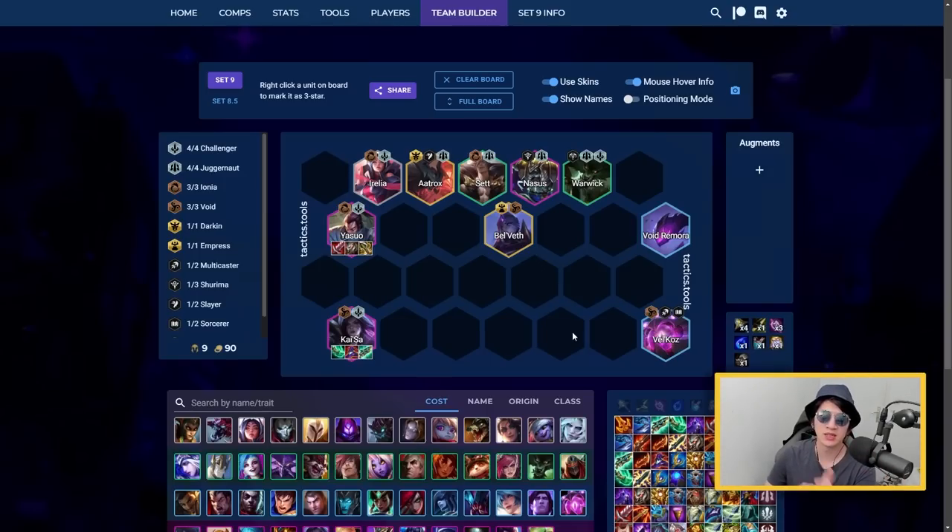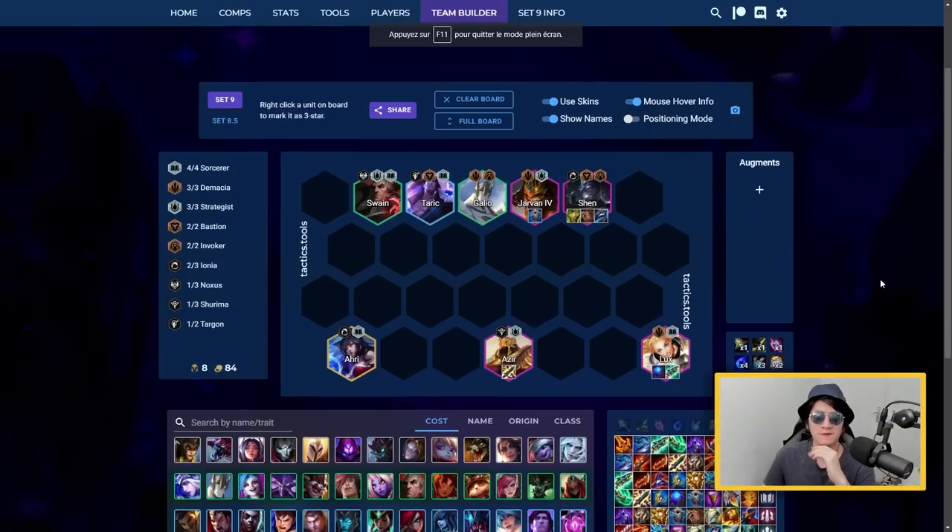A less popular but extremely powerful comp is four Challengers and four Juggernauts with Kaisa as your AP carry and Yasuo as your AD carry. Once stabilized, push level 9 and add two Void units like Velvet and Velkoz, or add more Juggernauts or other late-game units. For Kaisa, use AP items and Shojin - she's an AP caster in this set, not the attack-speed Jinsu Stali version you may be used to.